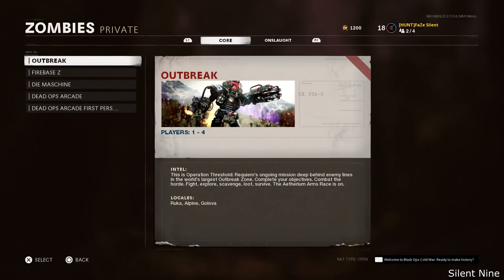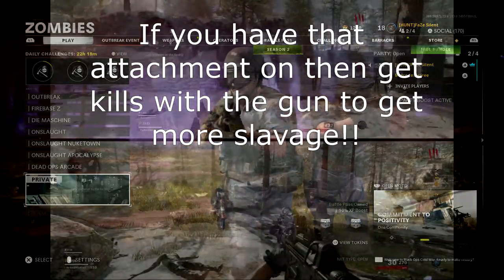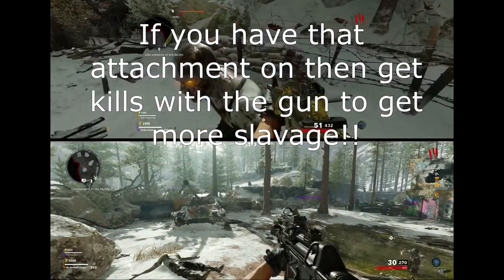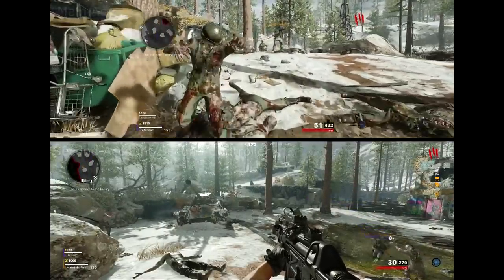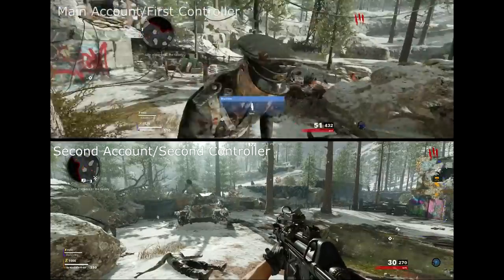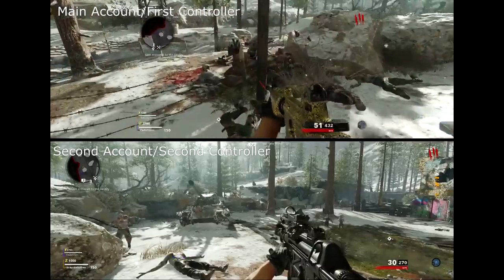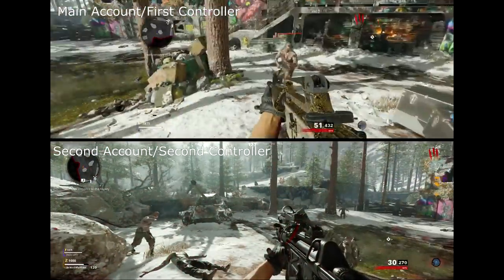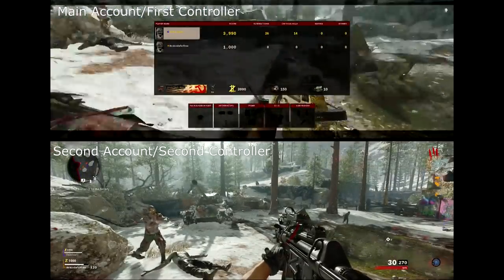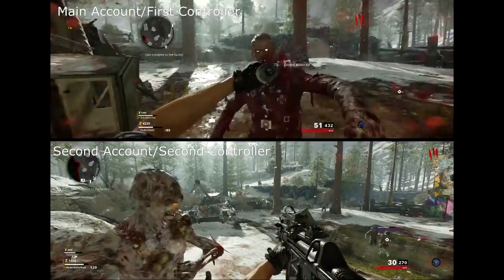You want to start the game on whichever map you want — it doesn't matter which one. Load up and do the game. You want the main player, which is the player on top, to get the salvage. Let him get 1,000 salvage — the common salvage that you need for this. If you do see a stun grenade or anything like that on the ground, pick that up as well. You should be able to see one before you get 1,000 salvage. Pick up a decoy or anything like that, and just get zombie kills until you get 1,000 salvage.